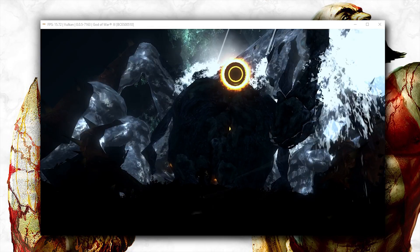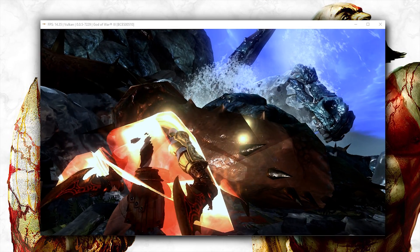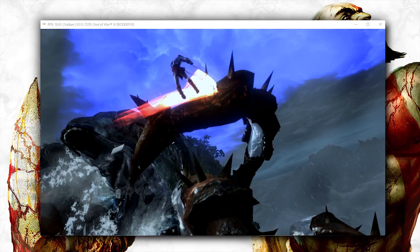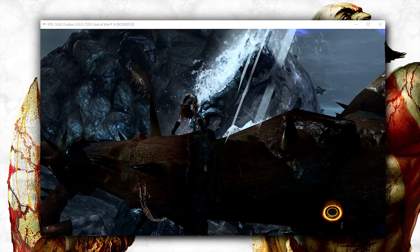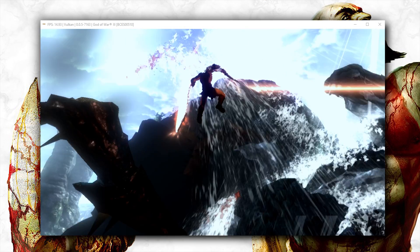In certain situations, the game is basically unplayable, especially in some of these quick time scenes where it almost becomes impossible to see exactly what you're doing at any given time. In the latest master though, since they have implemented all of these render fixes, this is no longer an issue. Let's transition back to the previous master build once again — you can see that all of the textures on the Titan in the background are completely missing and blacked out.